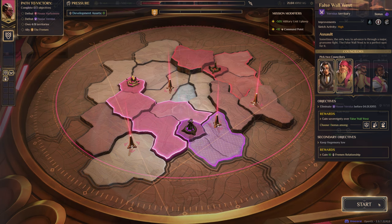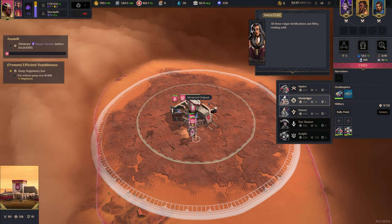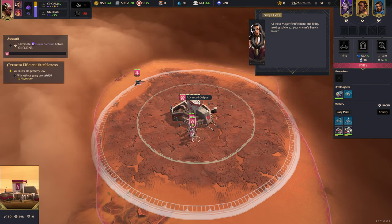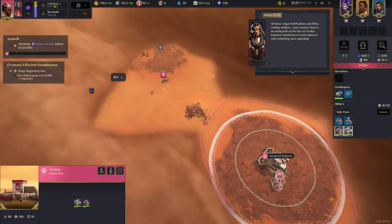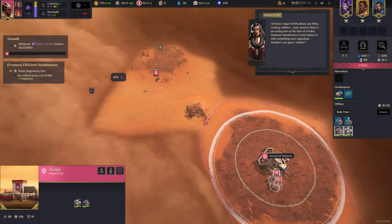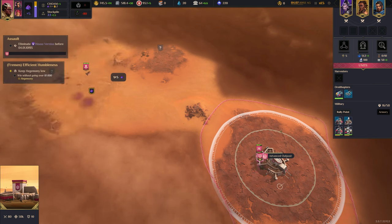All these vulgar fortifications and filthy reeking soldiers — your enemy's base is an oozing boil on the face of Arrakis. Someone should lance it and replace it with something more appealing. Wouldn't you agree, mother? Alright.